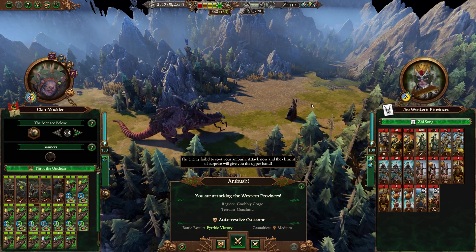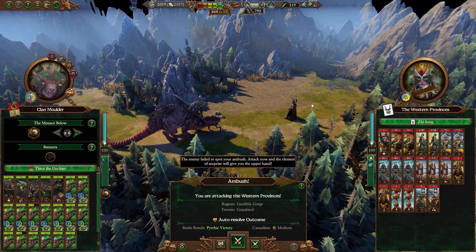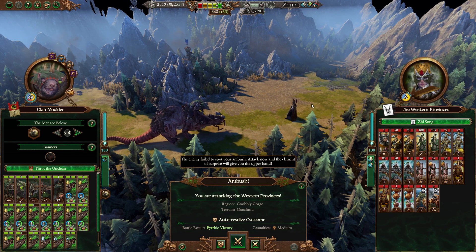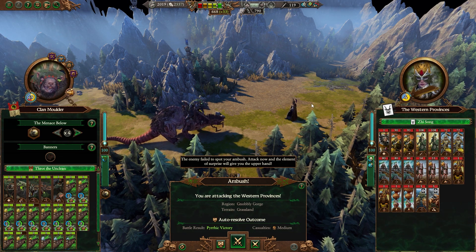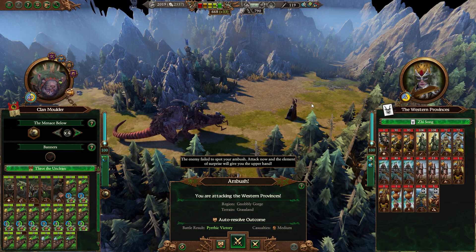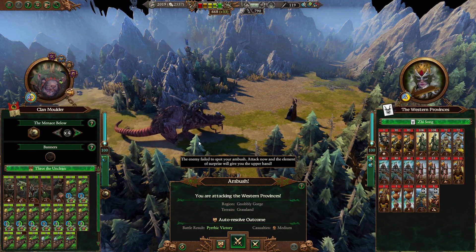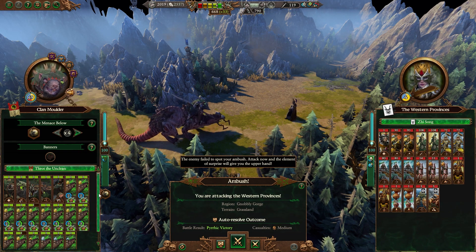Welcome back everybody, thanks for tuning in. This is The Art of Savescoming, and today we're going to be covering Molder Armies. I said we're going to do a series of Molder Armies after my last video, and this is the quintessential Molder Army. This is Throt the Unclean's Army, so this is what you should be aiming for in your mid to late game armies. You're going to build this throughout the course of your campaign.